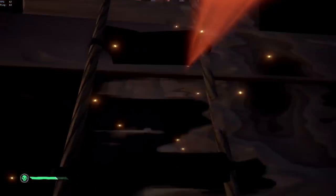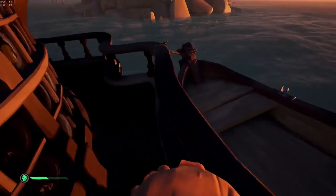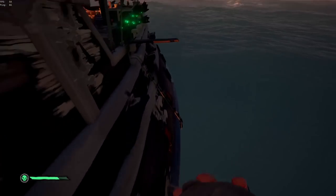If you took some damage while boarding a ship, a good strategy is to run a route around their boat while you heal up. A good example of this is jumping over the railing on the galleon onto the balcony and going back around.